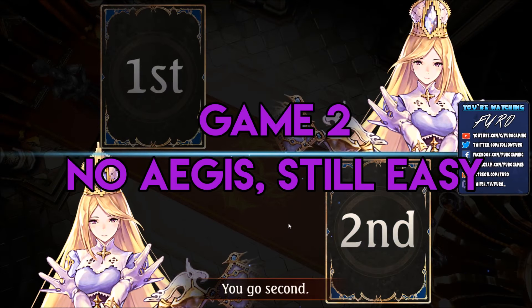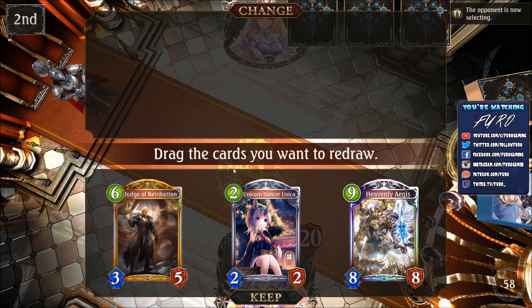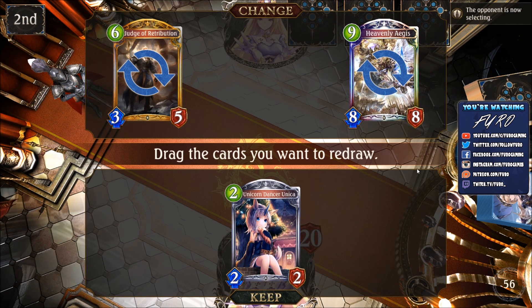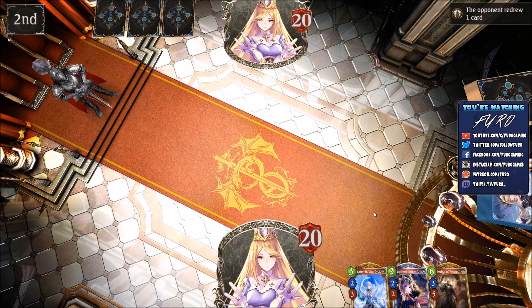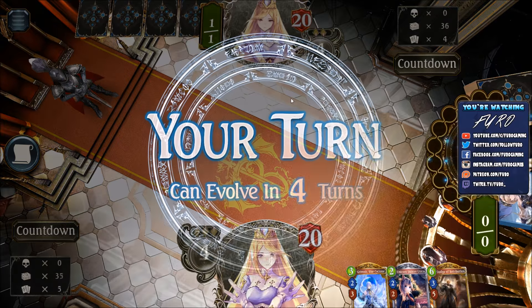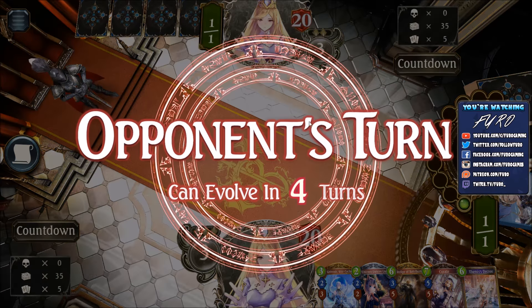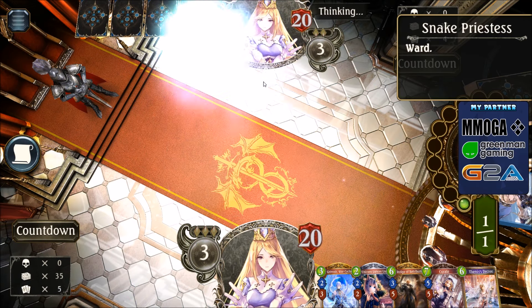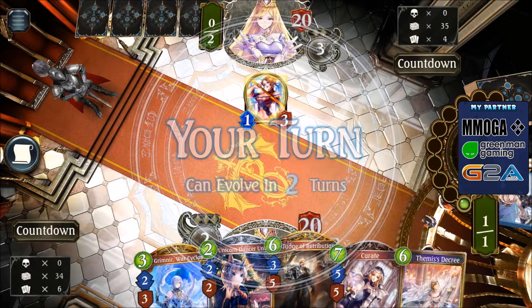Here we go, game two - it is Heavencraft versus Heavencraft, interesting matchup. This will be slow as hell. Let's just keep the Unicorn Dancer for turn two. We're going second. Grimnia Warsac clone, Judge of Retribution. I would have loved to see some early amulets. The game is going to go a long time here, both decks are not super aggressive in general. Nothing for him on turn one, which is very unexpected. The only card he might play there is a Snake Priestess. We are dropping the Unicorn Dancer.